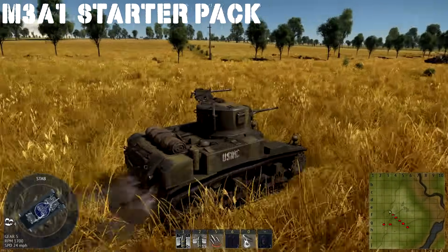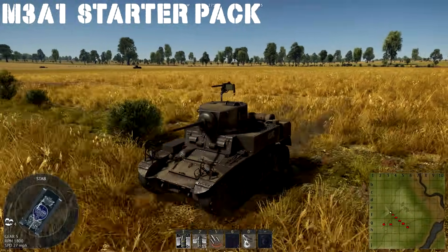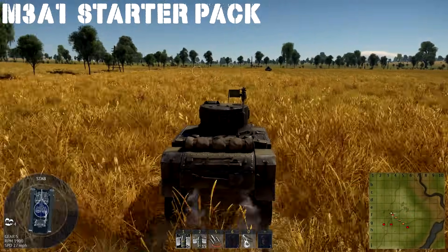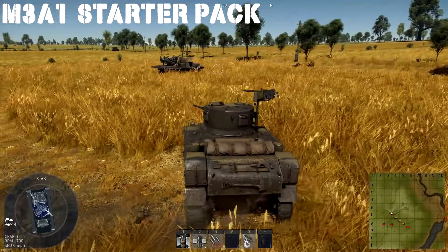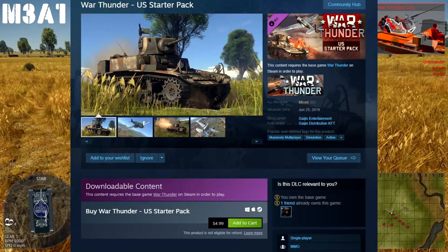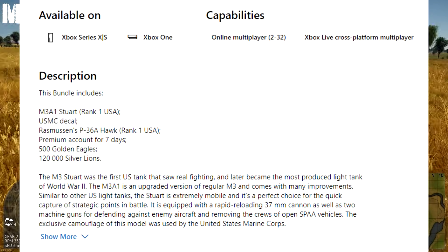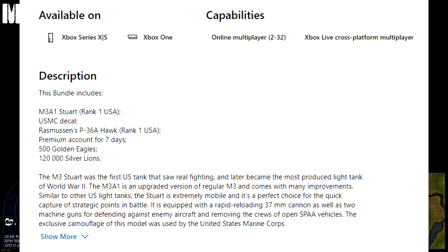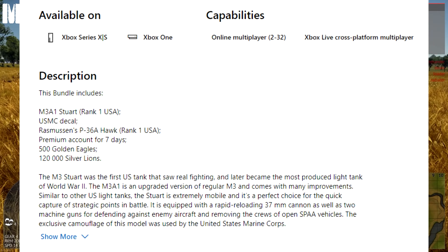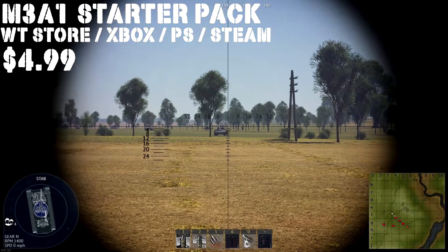Up next we have the M3A1 USMC, which is available in what's called a Starter Pack. On Steam, War Thunder, and PlayStation 4, it's $4.99 and comes with a P36A, 120,000 silver lions, and 7 days of premium. If you're on Xbox, you get 500 Golden Eagles and Thatcher's Buffalo instead of the P36A, but they all cost $4.99, so you just get a little variation of what you get.